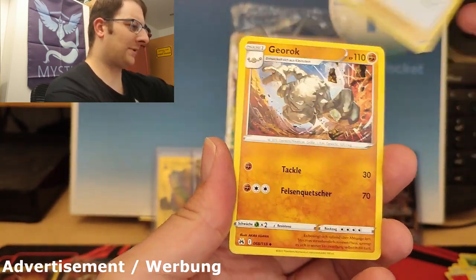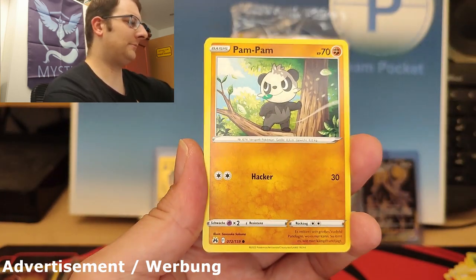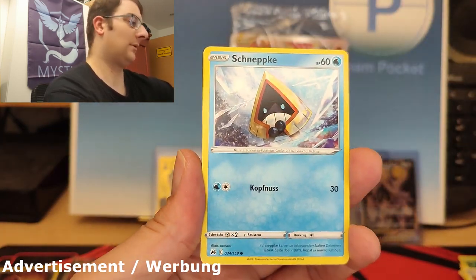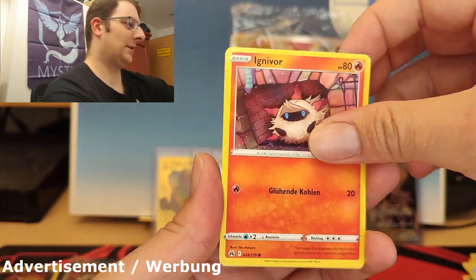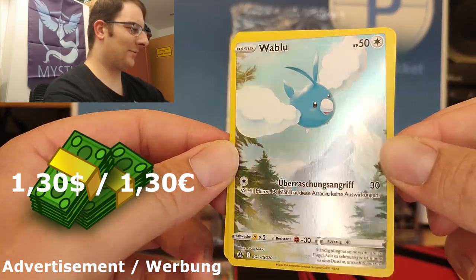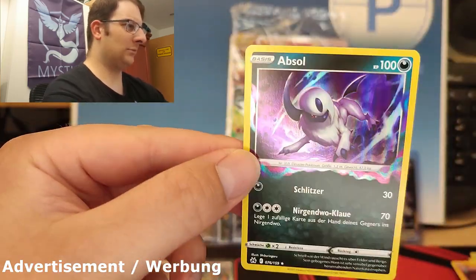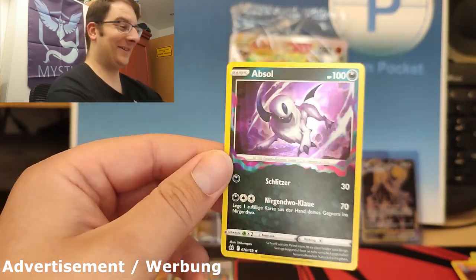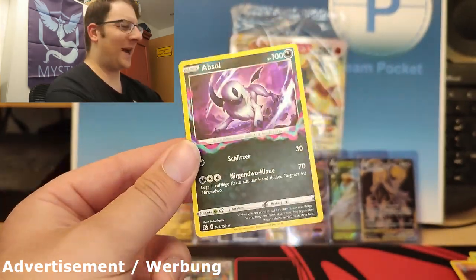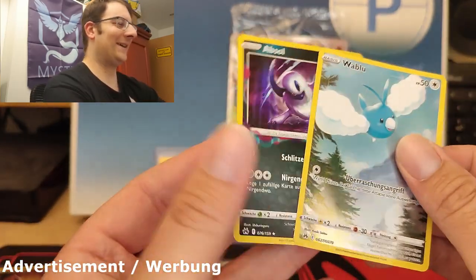Metang, Digging Brothers, Graveler, Helioptile, Pancham, Switch, Snorunt, Larvesta. And yes — there we go! Swablu from the Galarian Gallery. And behind: three, two, one... Absol — Lost Zone! Double banger pack! Shout out to Deep Pocket Monsters — I think it was Pat. I got you your missing Absol!